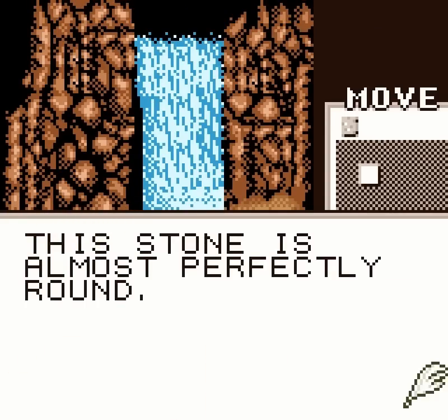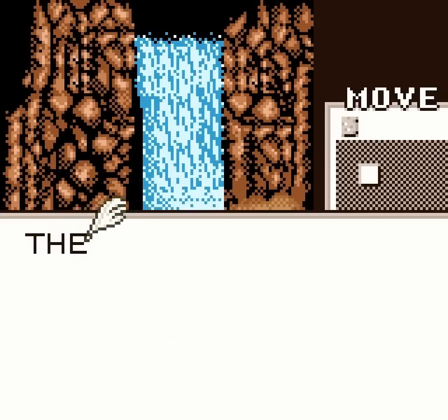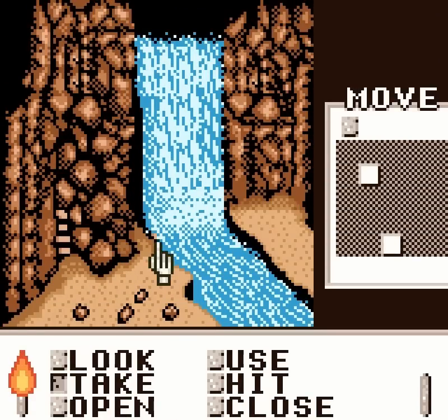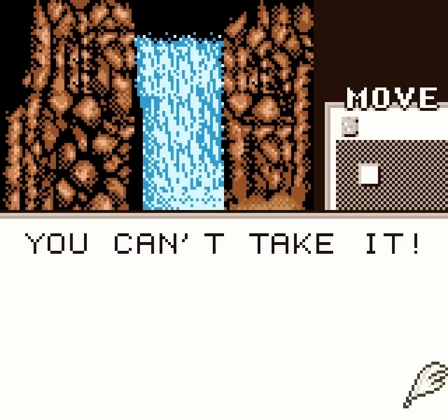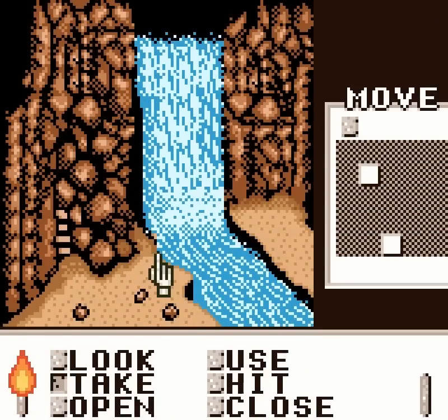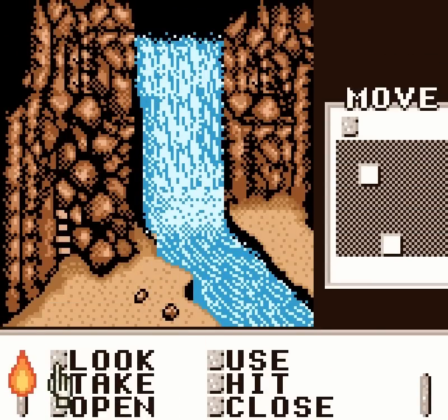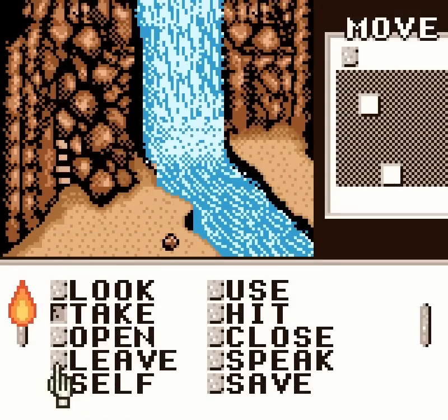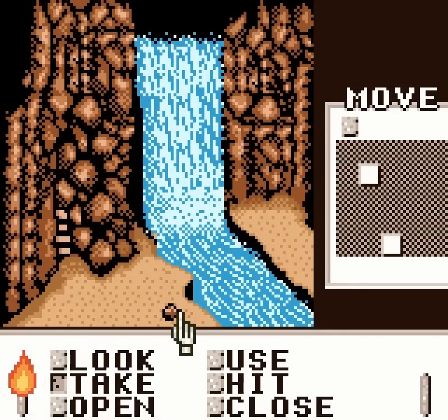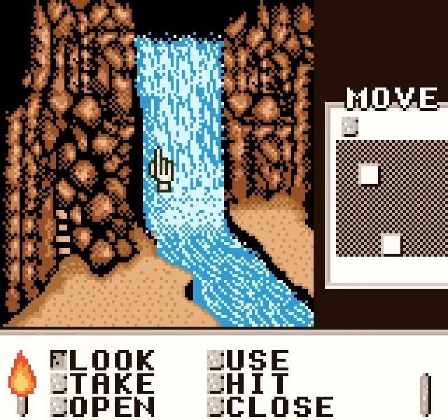This stone is almost perfectly round. We should be taking all of these stones. A stone is in hand — yeah, we want all of these. There's another stone; they all take up an inventory slot, but we most certainly are going to need them. I think for one thing only, but it's always worth picking up everything — for a puzzle much later in the game, and I do mean much later.